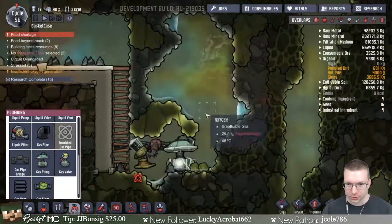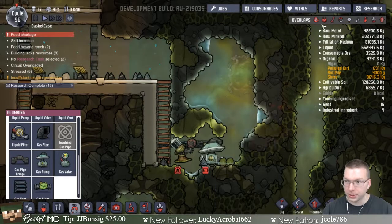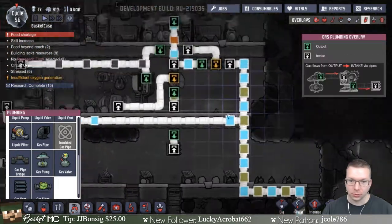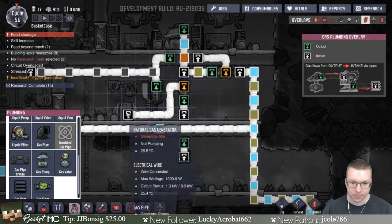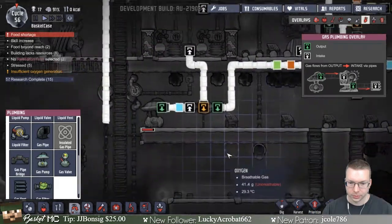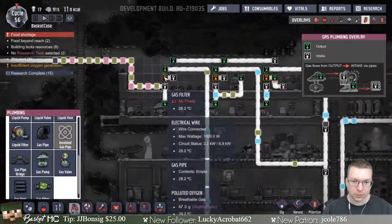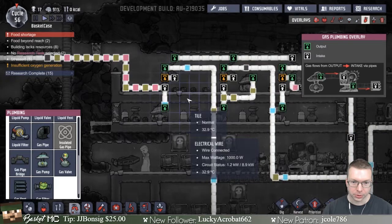We have this geyser here that we're getting some stuff from — a little bit of water every now and then. It's also pumping out oxygen sometimes but there's a bottleneck here. We're pumping some gas around but it's not great, and if we have low power this vent doesn't work, so there are all sorts of problems.